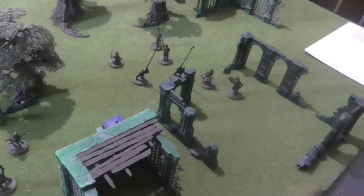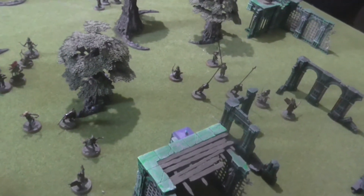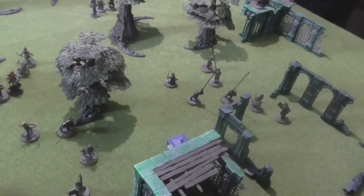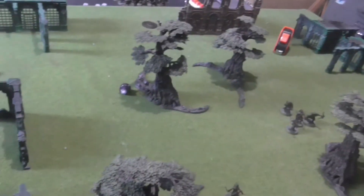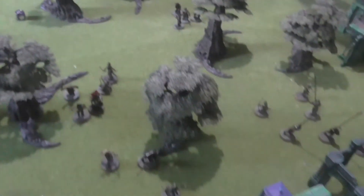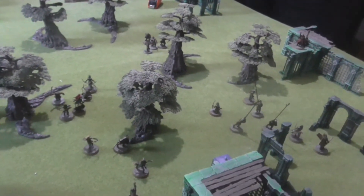Rolling to see if the game continues — rolling on a one or two it ends. Rolled a three so it continues. Priority: I got a six so I have priority; you also rolled a six but I get it anyway. Let's see if this is the last turn.